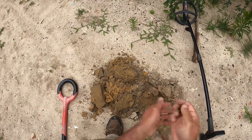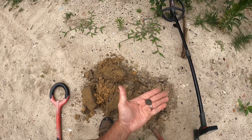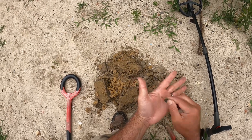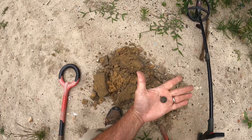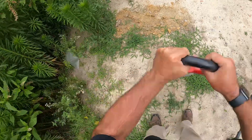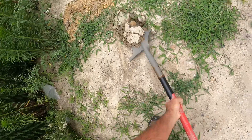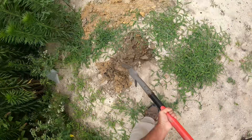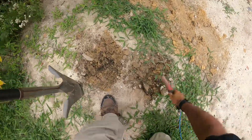XP Deus 2 running fast using the 1.1 update, and we're pulling out coins here. We dug a couple of wheat pennies — I don't know what this next one will be. This dirt's hard as brick; of course, there's brick all in here. This is an old store in the downtown area.